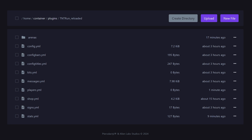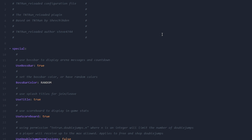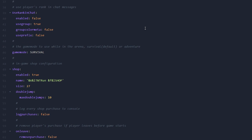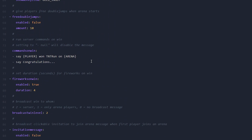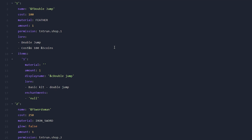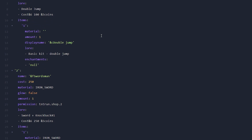Let's take a quick look at the config. In your Minecraft server directory, go to the plugins folder, then the TNT Run Reloaded folder. In config.yml, you can change basic settings like whether the boss bar is used, what the XP bar does, and whether ranks are shown in chat. The shop configuration is important and depends on whether you want PvP enabled. If PvP is disabled, you might want to change or remove some items from the config file.